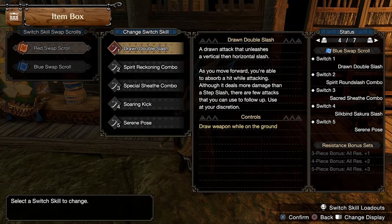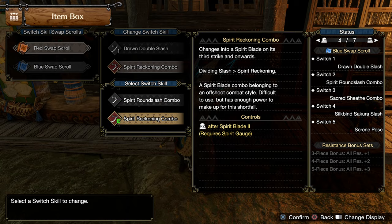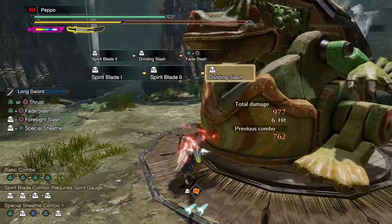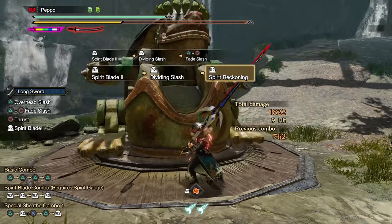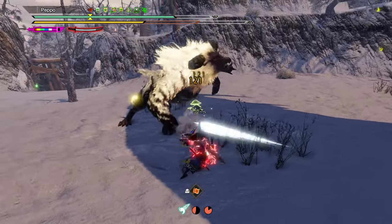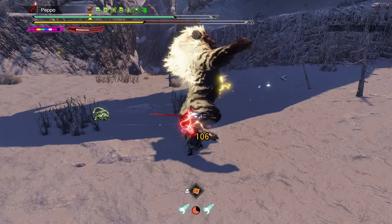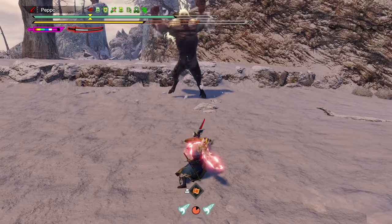In combination with the Special Sheath combo, you want to use the Spirit Reckoning combo, which substitutes the Spirit Round Slash combo. This Spirit combo has a slightly higher damage output than the Spirit Round Slash one, but it's harder to land and requires practice. After a correctly timed Iai Spirit Slash, you can follow it up with a Dividing Slash, which is way faster than a Spirit Blade 3 from the Spirit Round Slash combo, so you're ready to connect other actions earlier.